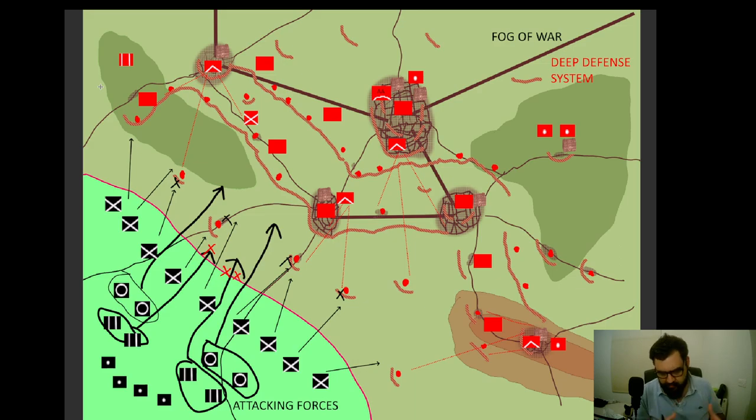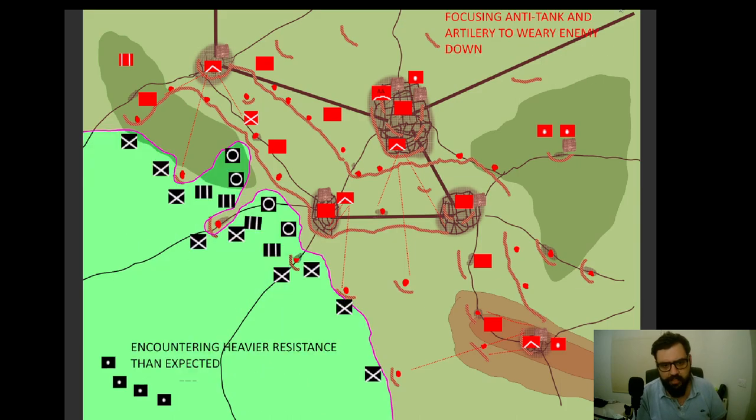Always remember the concept from the other video about breakthrough: it's not only about breaking the front line at all costs. You must have troops remaining for the exploitation phase. So the black team will focus on attacking across the front line and pinning down the infantry. They are expecting the enemy infantry around these positions, and that's why their infantry and artillery will focus there. At the same time, the red team is just waiting for the battle to develop, with artillery and pre-assigned anti-tank positions ready to attack the armor the moment they see it.